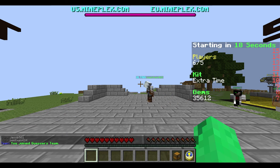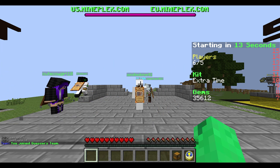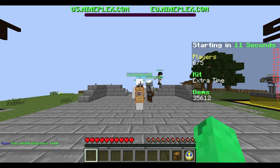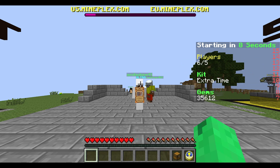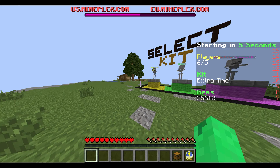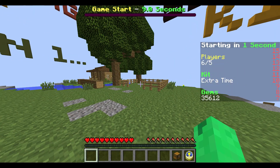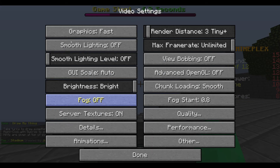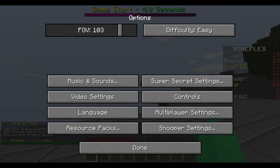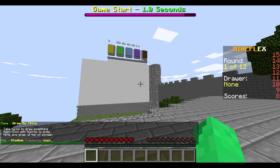Welcome back to another Minecraft minigame video. Today we're playing Draw My Thing on the Mineplex server. Basically, someone gets assigned a word, they have to draw it on the paintboard, and we try to guess what it is. The letters shown above give you hints. It should show you up top how many letters are in the word.